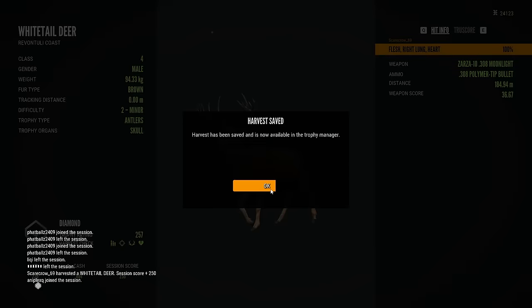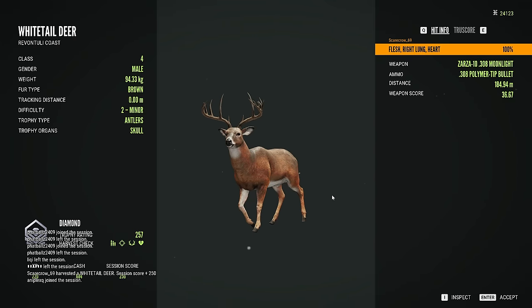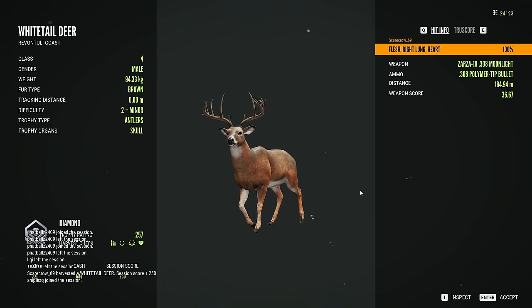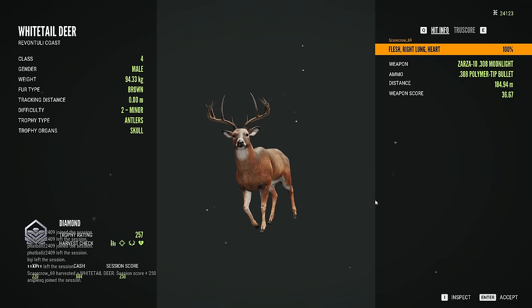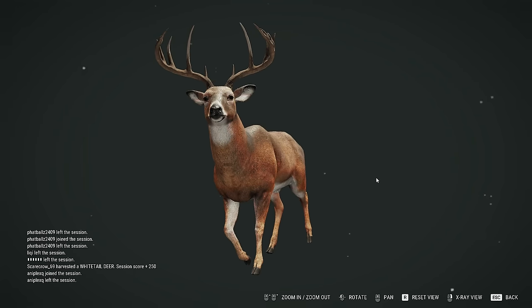Holy crap! So we're going to save the harvest for now, just in case this isn't a legitimate server. Because as I said, it is a little strange that a diamond is literally the first thing that we find. So we're going to go search around more of the map just to make sure, but this is a great start if this is legit.